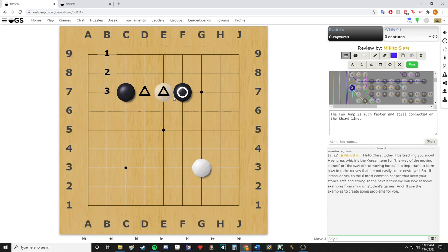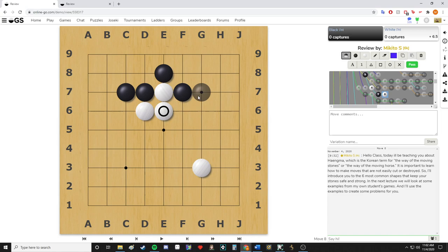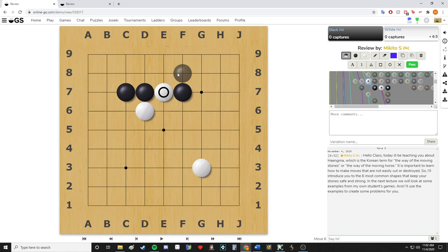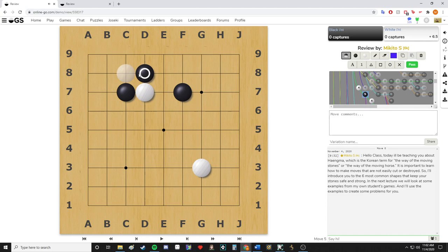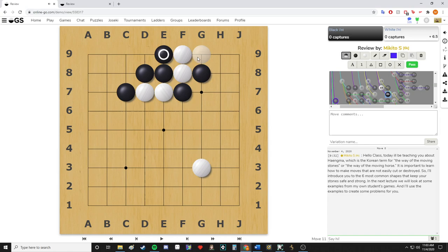On the third line it's a good move if you want to stay connected. If white tries to disconnect you by playing something with the intention of cutting, black can easily extend. White peeps again and black connects — now they're obviously strongly connected and making territory. If white tries to cut through and atari, black protects his cutting points and stays connected. If white plays here, black can play under the white stone, and if white tries to cut and disconnect, black can easily capture white no matter what.